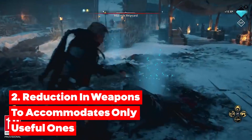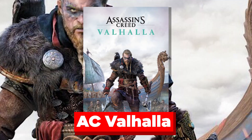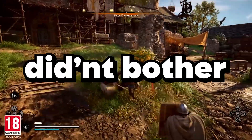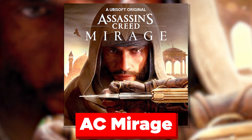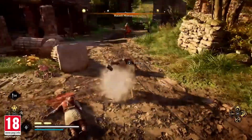2. Reduction in weapons to accommodate only useful ones. There are a lot of weapons featured in Assassin's Creed Valhalla, although the majority aren't important in terms of the story. This meant that quite a few players just didn't bother accessing the armaments, leaving them ignored. Assassin's Creed Mirage should have a smaller amount of weaponry for the protagonist in order to heighten their importance.